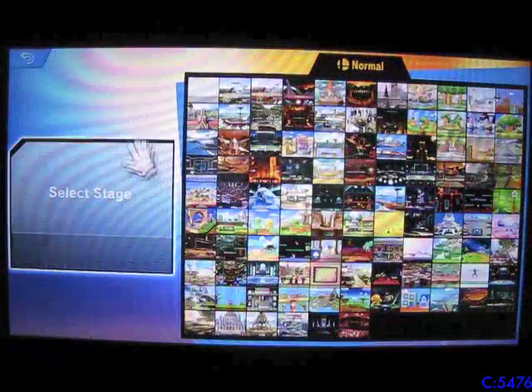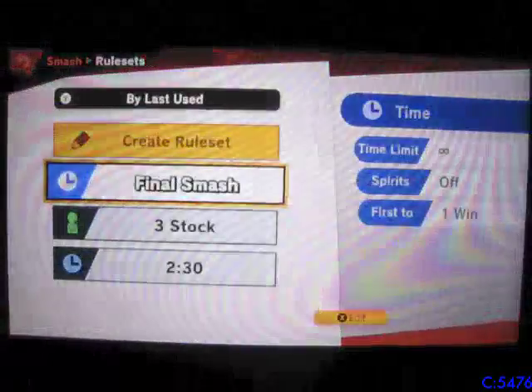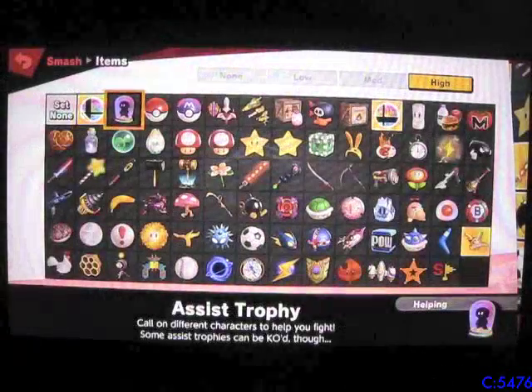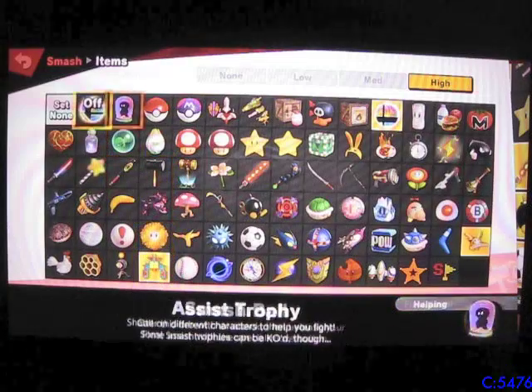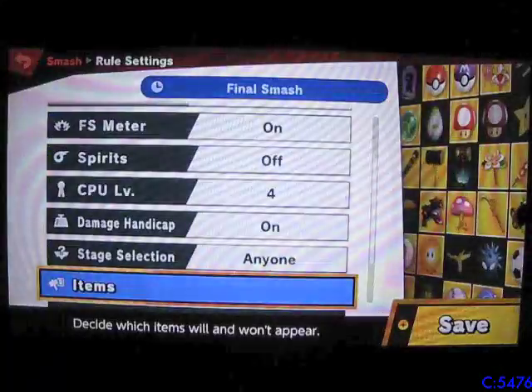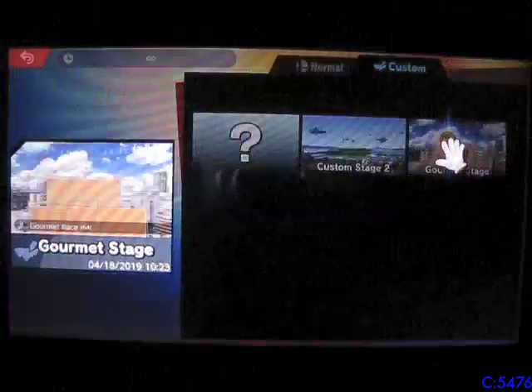I'm going to click this and play on my custom stage. There are some moves I haven't shown you, like his screen KO and star KO, but I can't really do that in training mode — there's a reason screen and star KOs don't work there. I think on some stages star KOs do work. I'll try my best to see if I can get him to do a star and screen KO. I'll set it up with that rule set and go down to my custom stage — Gourmet Stage.